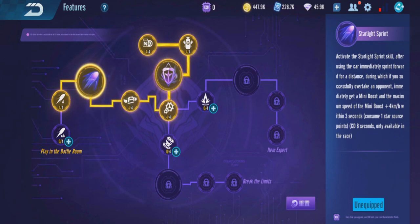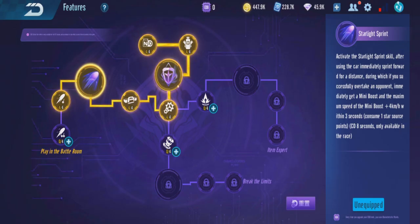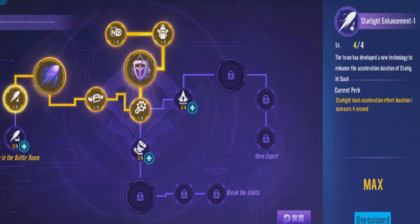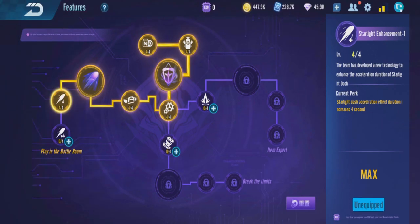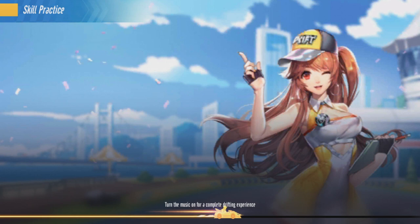This ECU is not just for breaking records — it's actually a battle ECU. It's the first battle ECU everyone is using now. The skill is: after activating, the car springs forward to the front, and if you successfully overtake an opponent, you get a mini boost with maximum speed plus 4 km/h for 3 seconds. I didn't know that — I thought it would just boost you forward, but overtaking someone gives you an extra mini boost.